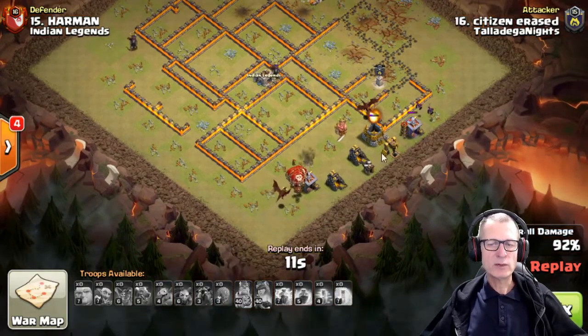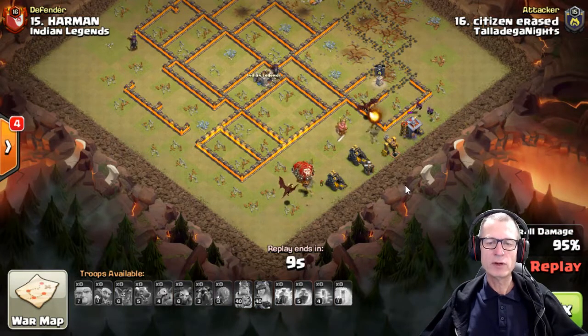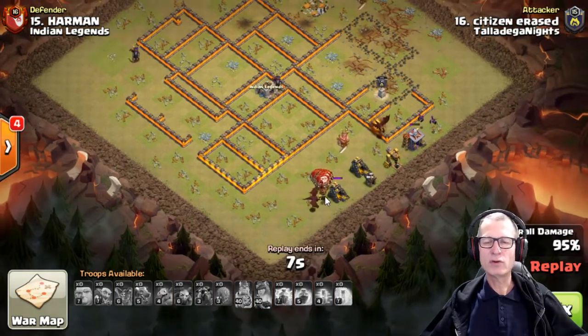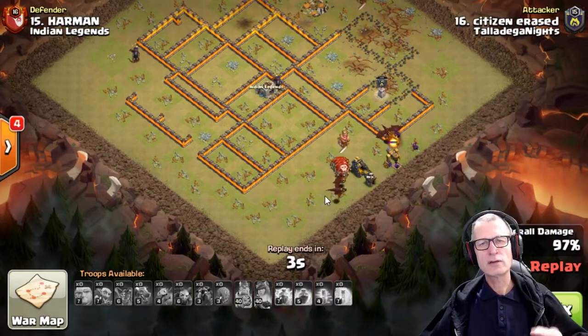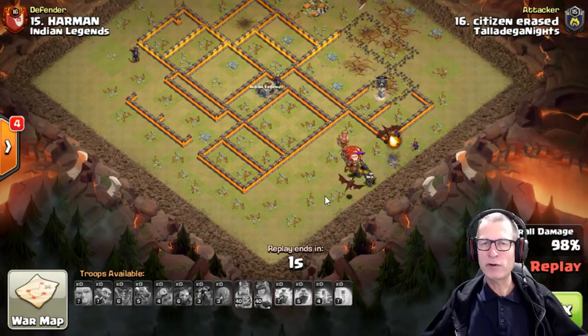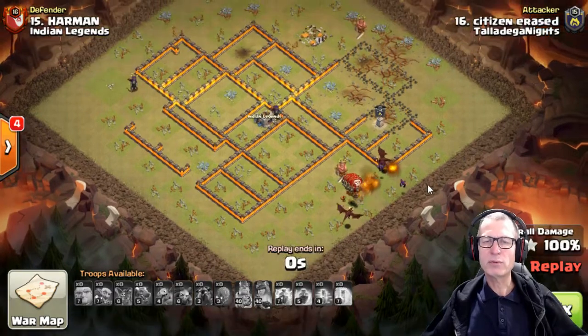This base was wiped out with 12 seconds left to go. Balloons and a little goblin — might as well bring a goblin as a spare troop, unless you need to snipe a builder's hut somewhere, in which case you'd probably bring an archer.